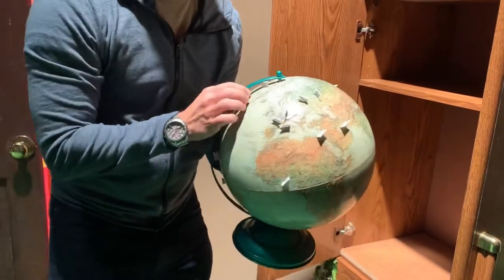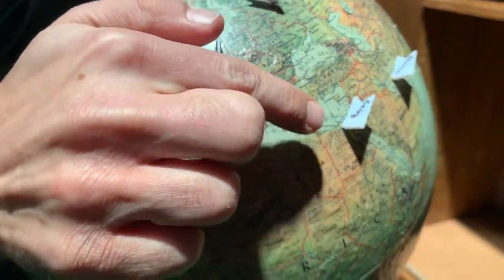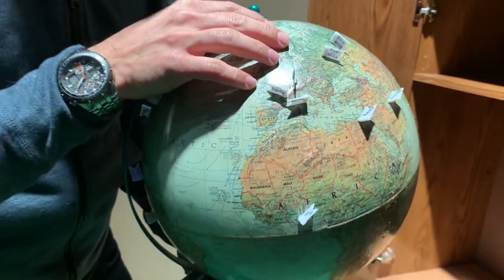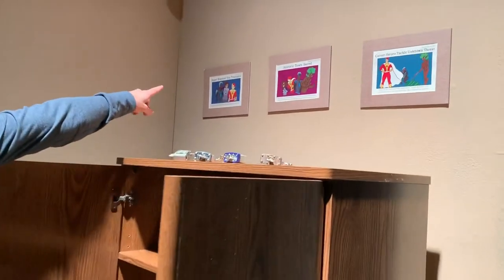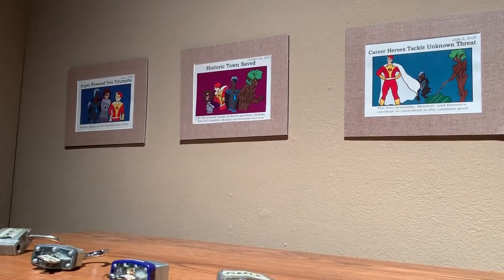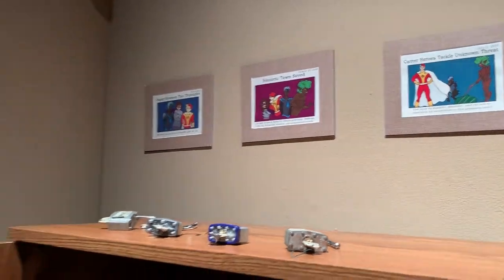The globe has various push pins on it. On one side is the city name where the push pin is, and on the other side a month and a date. The solution to this puzzle requires players to notice that there are pictures of the team — sort of newspaper clippings — which have a date in the top right and also the members of the team.